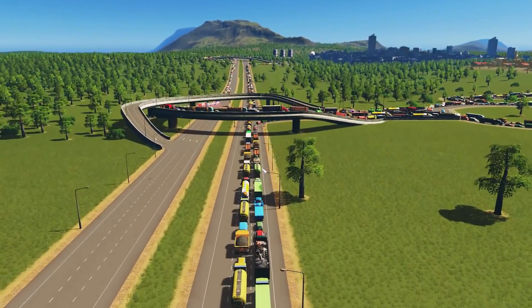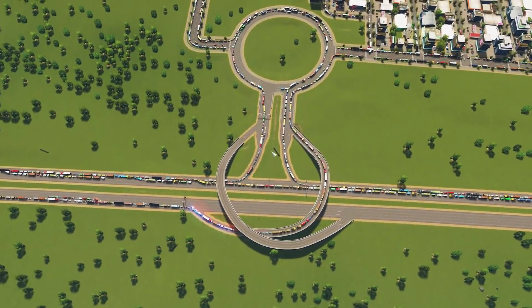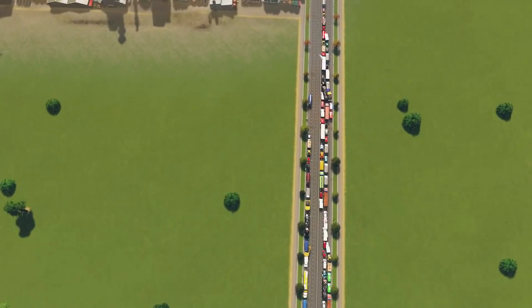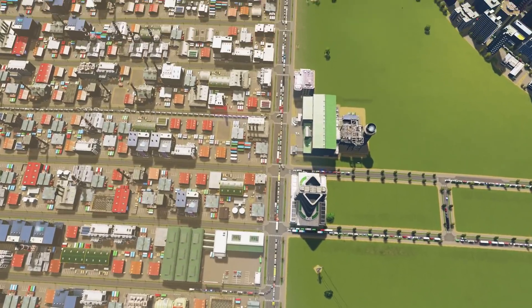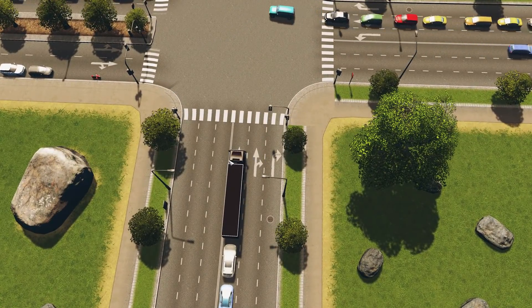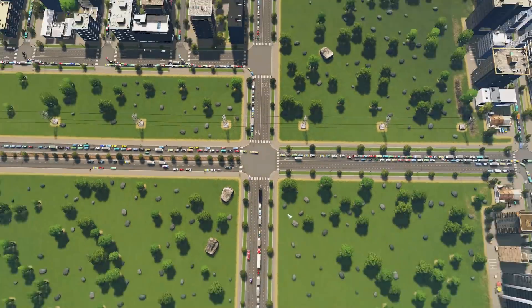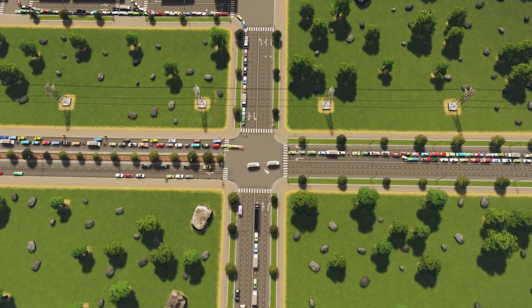I'm just following this traffic to see where the problems are - loads of issues here. It heads into the city, and they're doing the thing where they like to use one lane. Look at that - six lanes and they're using one lane because they all want to turn left. They can't, so my initial thought is this has got to be a roundabout to get this moving.